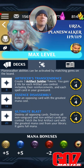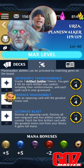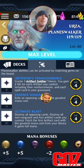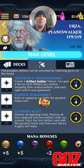Urza Planeswalker has the same amount of life but three more abilities, so a total of five loyalty abilities. At 8 loyalty: Artificer's Transcendence — create three artifact soldier tokens; you gain two life for each artifact you control including their reinforcements and each spell card in your graveyard. I wish we had something in standard right now that would do damage based on you gaining life — just load up the board and do tons of shenanigans.